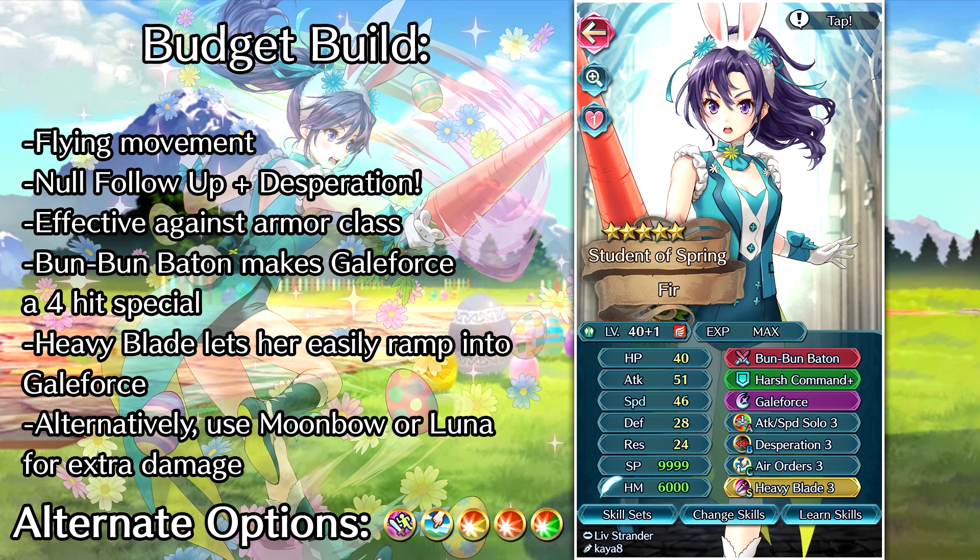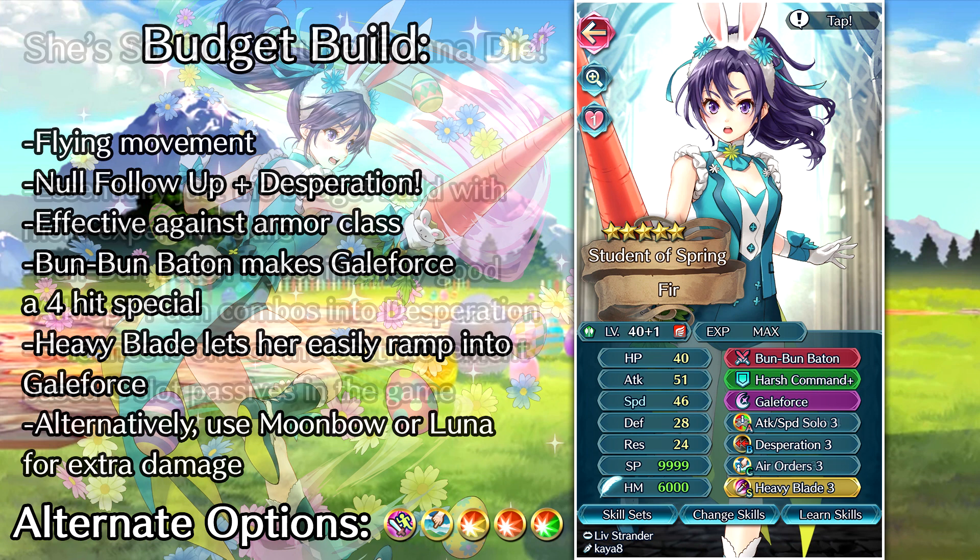For the budget build, we really don't have to do too much for her. I'm recommending Galeforce as the special attack, and we're going to run Heavy Blade in the seal slot as well. She's going to have no trouble ramping into Galeforce with the minus one cooldown, the null follow-up effect, and Desperation in the B slot. She can just hit twice in a row, get Galeforce off, and then either move in or move back. Thanks to her being a flying-type unit, that's going to be no trouble at all — she crosses any obstacle and there's really nothing that hinders flying-types when it comes to mobility.